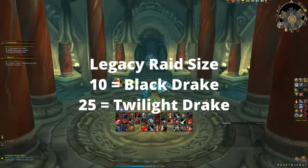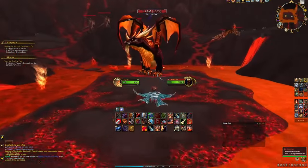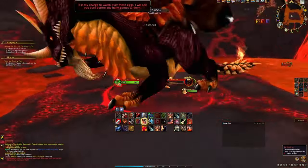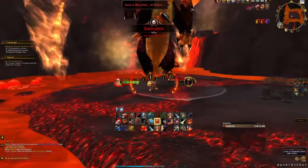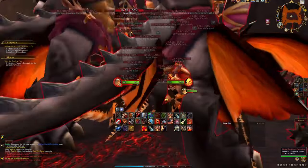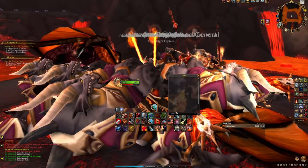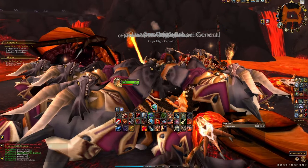Enter the raid and head straight to the big dragon in the middle and one-shot it. The mounts have a 100% drop chance as long as you don't kill anything else in the raid before the boss. If you need both mounts, you can either log onto another character and do the other difficulty, or wait for the weekly reset to do the other difficulty.